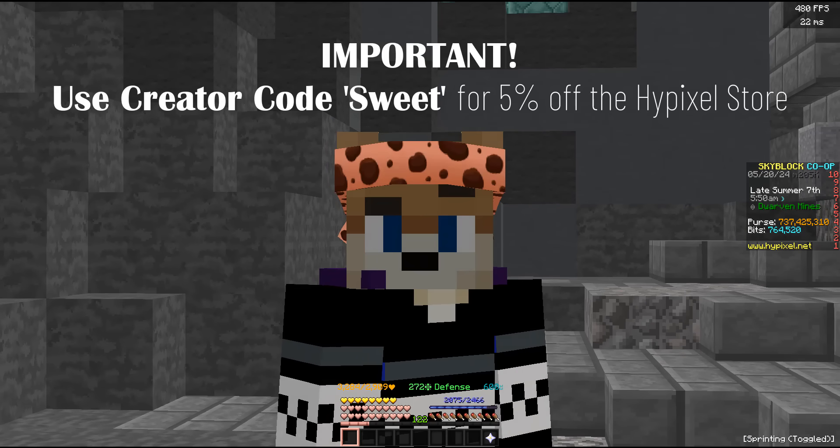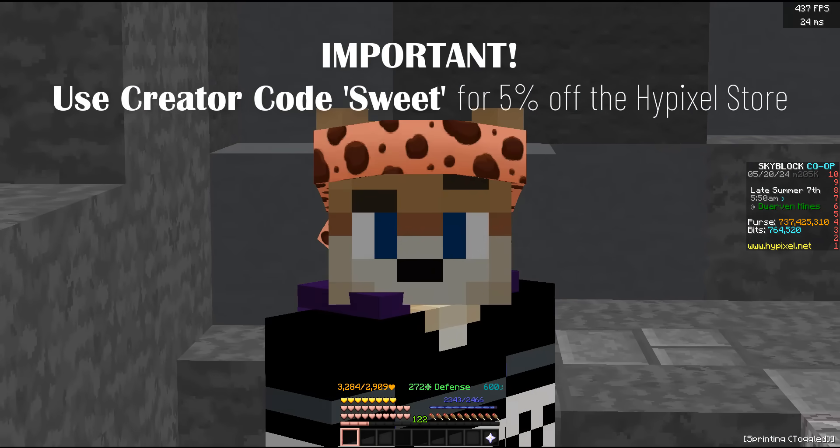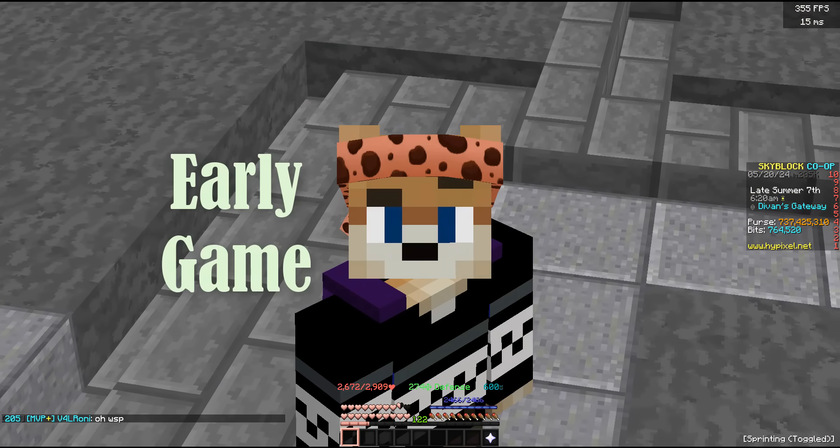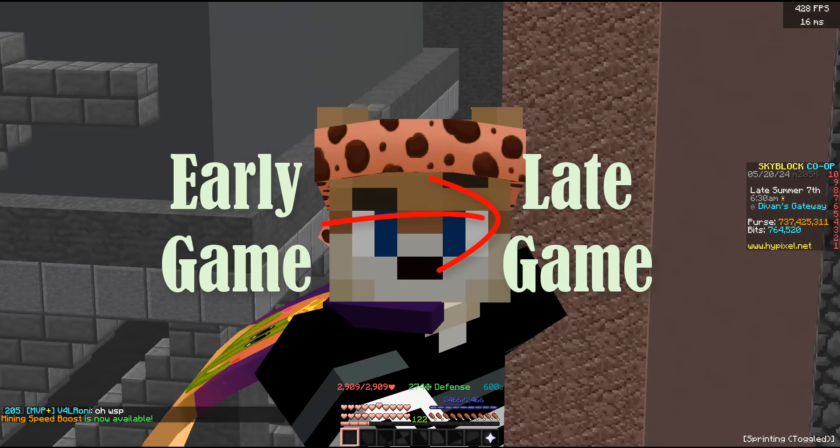Use code SWEET in the Hypixel store for 5% off your purchases. We'll start off with an early game money-making method and progress all the way to late game methods as we continue through the video.